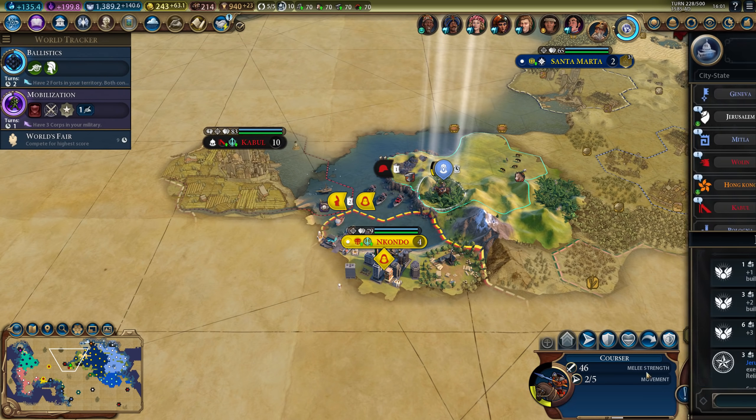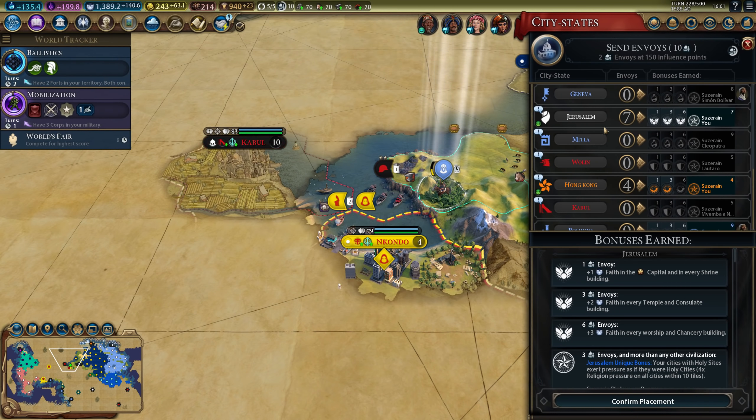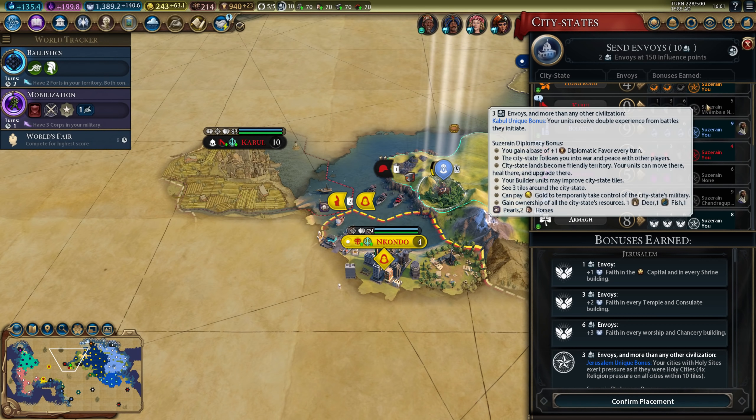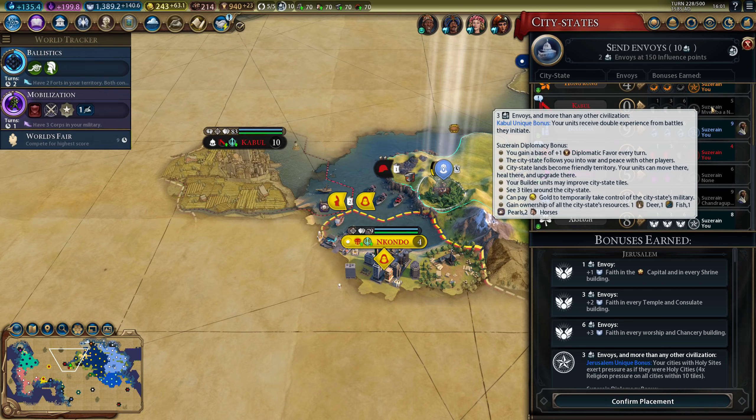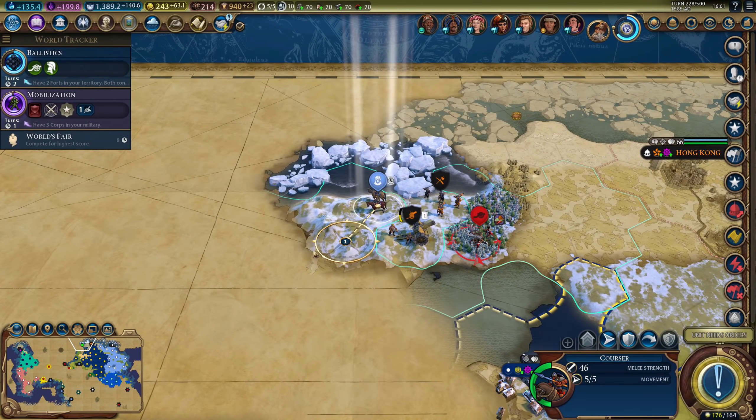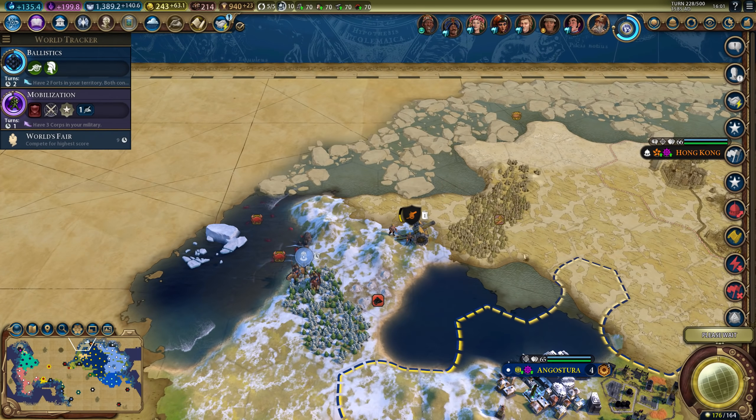Here's another city-state — train AT crew. Yeah, I can do that, not right now but a little bit later. Only five envoys. I don't necessarily need the city-state; it's nice, but not for how I'm playing right now.